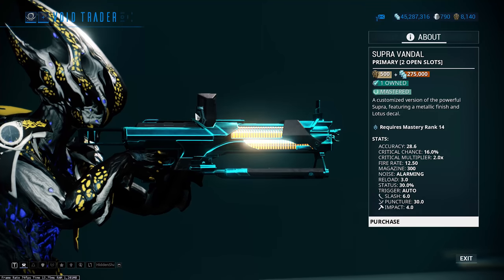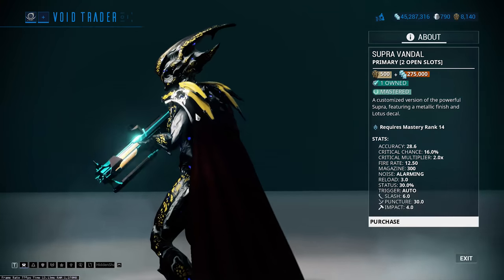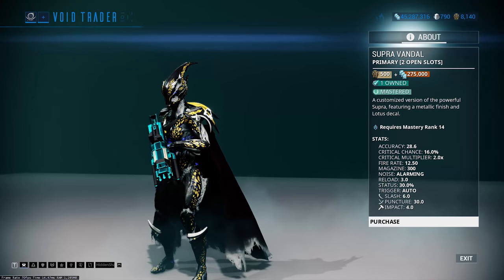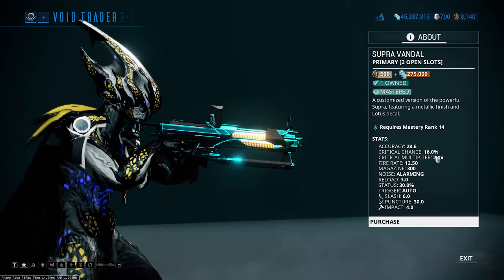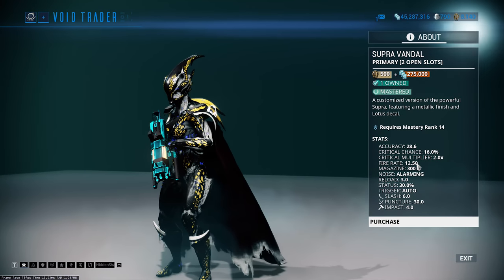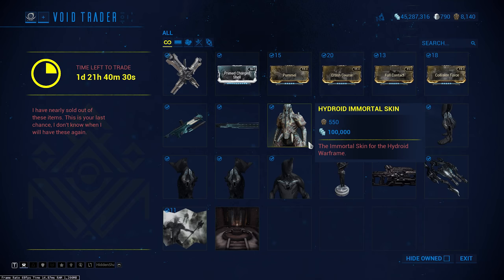Then we've got the two weapons. One of my favorite weapons ever — the original weapon from the Ambulas Reborn event — the Supra Vandal, the Corpus heavy machine gun, kind of like a minigun. I absolutely love this weapon. 500 ducats, 275,000 credits — buy this thing. It is actually very, very effective. Build it for a mixture of status and crit and this thing will shred anything in front of it. If you get a good riven for it, it's got a very high disposition — I think five out of five. It's brilliant, so much fun to use — it sounds cool, it looks cool. I can't give it enough praise.